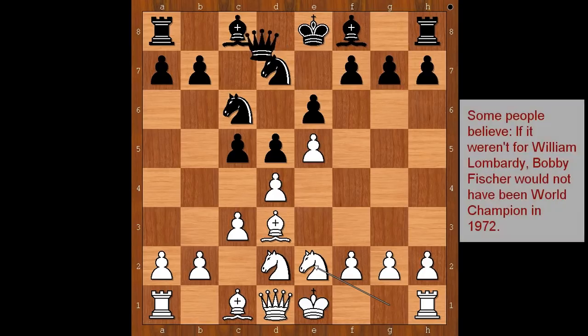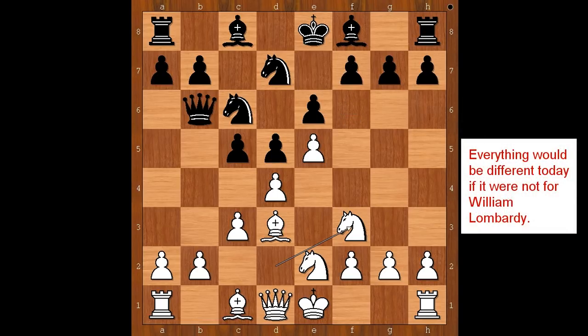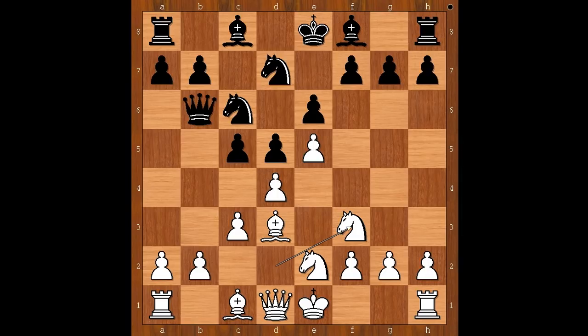Knight to e2, queen to b6, knight to f3. Black to move — f6 was played. c takes on d4 is the most often played move, but f6 was chosen. Pawn takes pawn on f6, knight takes on f6, and black got rid of the very annoying pawn on e5. But now he has a weak pawn on e6.